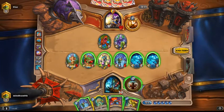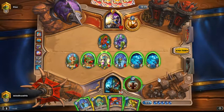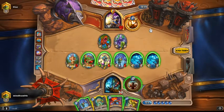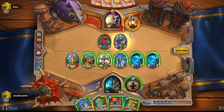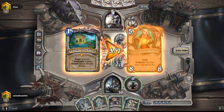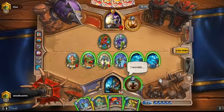Let me double check. How much damage is there? 2, 4, 6, 7, 14 — and we've got 6 cards which gives 18. I could have almost killed him if he'd played Amara.